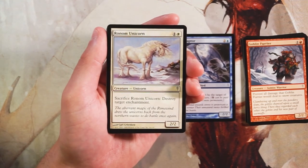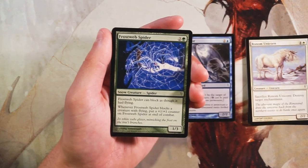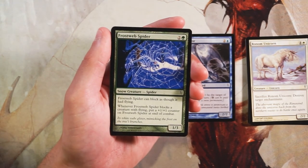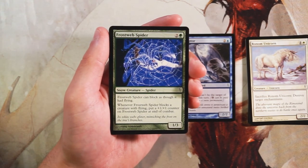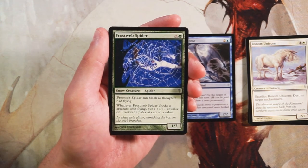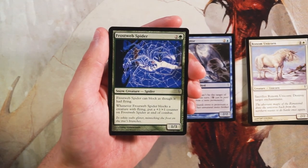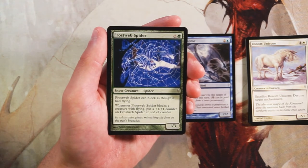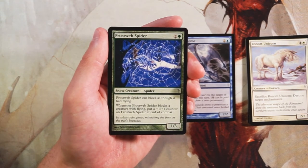Frostweb Spider is a 1/3 for two and a green. It can block as though it had flying, and when it blocks a creature with flying, you put a plus one, plus one counter on it at end of combat. Worth noting that's at the end of the combat step — so if it's a 1/3 blocking a 3/3, it won't survive to get the counter. Still, it's a really good blocker that can take over the game long-term. I like the Raptor better, but Frostweb Spider is a strong card for dealing with flyers.